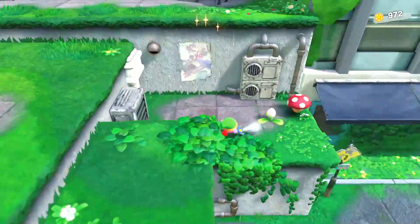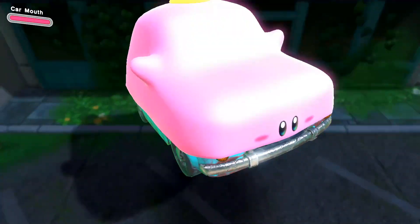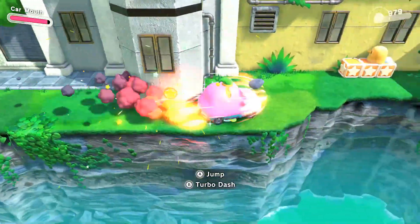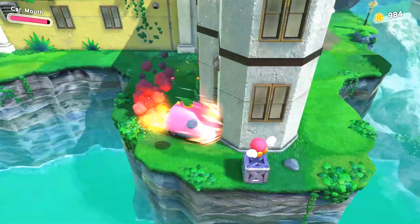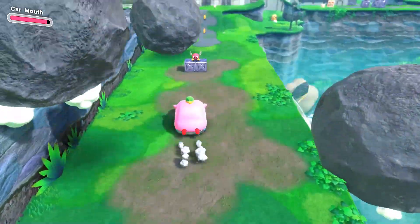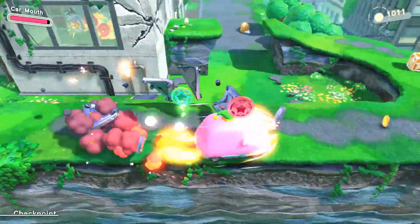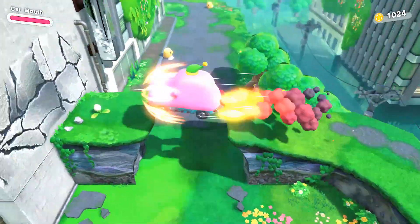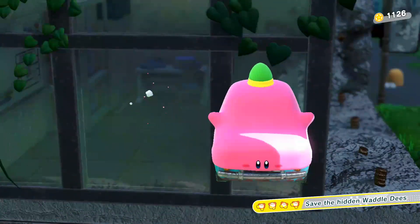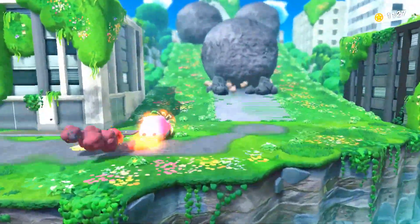As we come down here we're going to use mouthful mode again and turn into the car, which is how we complete 'drive without falling off the edge.' You have to make it through the entire drive portion without falling off. It's not too hard — as long as you keep going fast you won't get bumped off. Jump here, and jump again to open the cage for Waddle Dee number four. When you round the corner you'll have finished driving without falling off the edge.